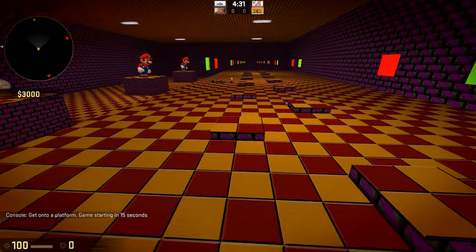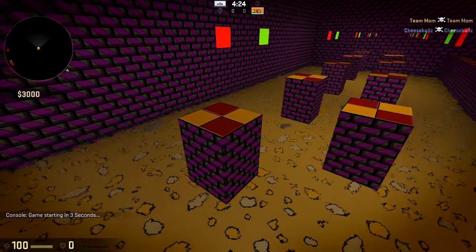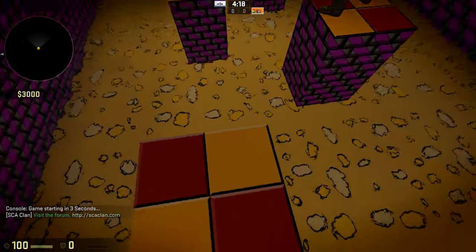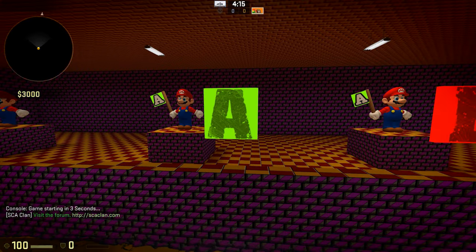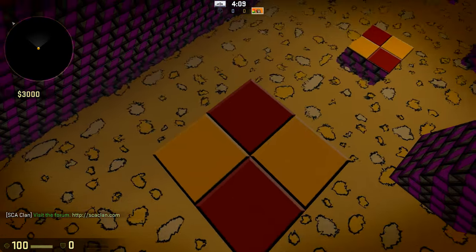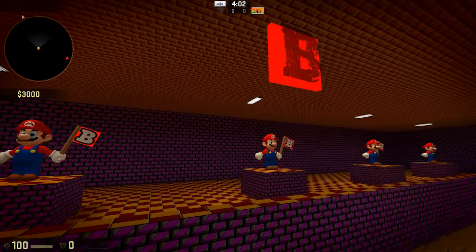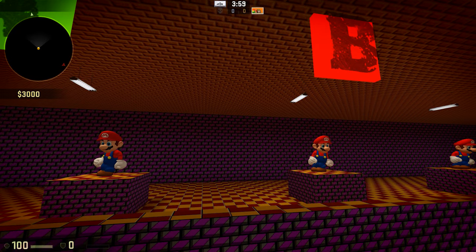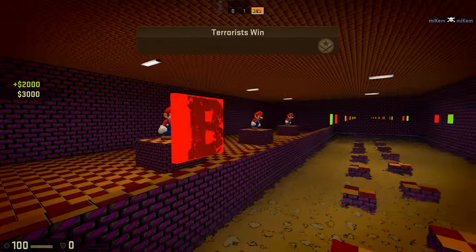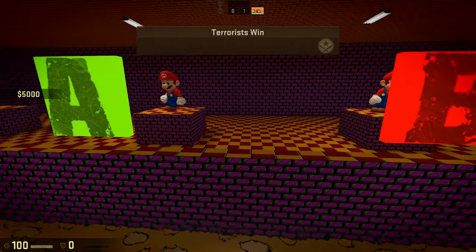So it's telling us to get onto a platform — let's get onto this one. The game's starting. If you don't press the right button, the platform descends like that. And it looks like we won somehow — I don't know how, but that was pretty easy.